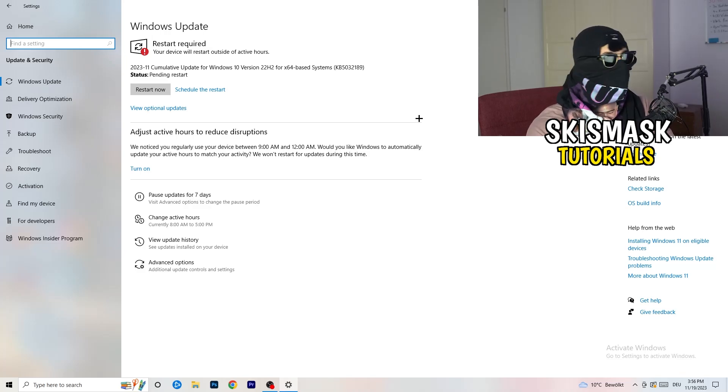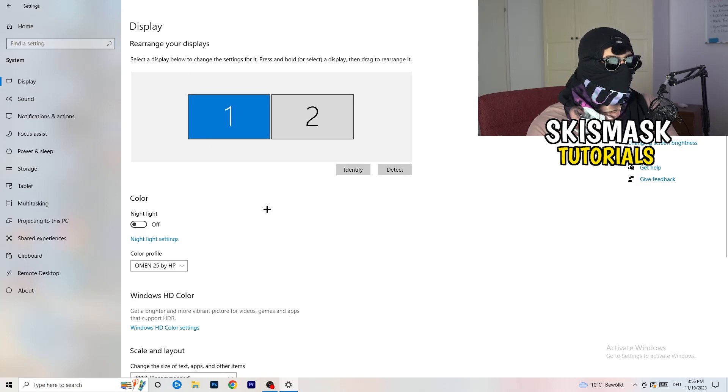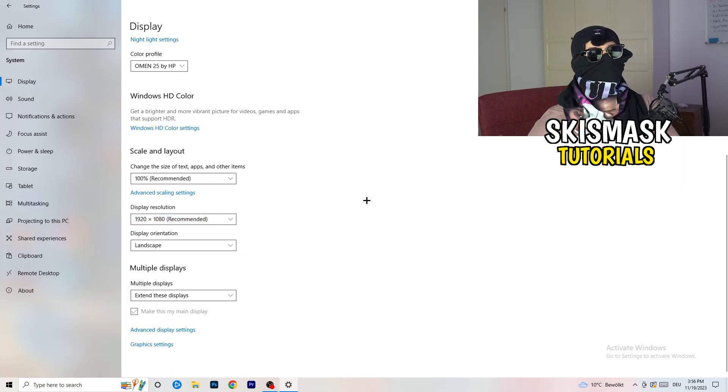Go back and click on System, then Display. If you have two monitors, identify which one is your main gaming monitor. Go to Scale and Layout and change the size of text, apps, and other items to 100% as recommended. Also make sure your display resolution matches your in-game resolution — if your monitor is set to a different resolution than the game, things won't work properly.